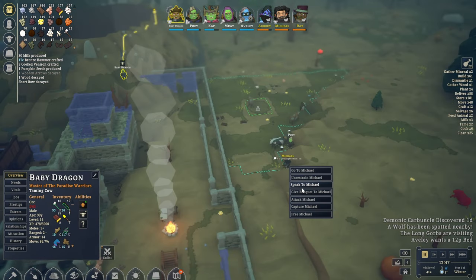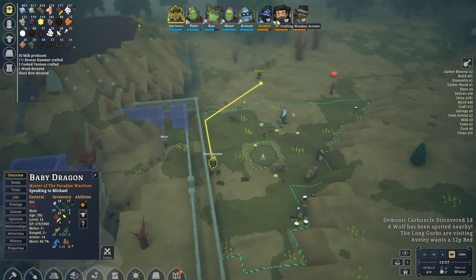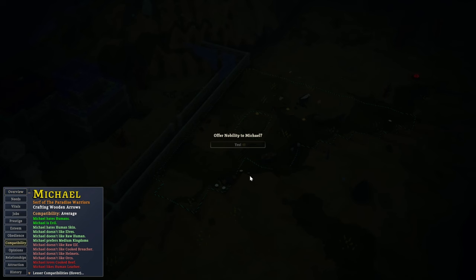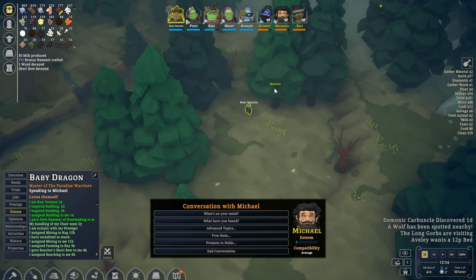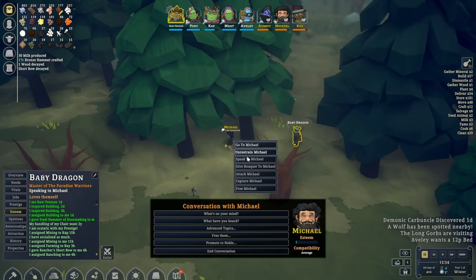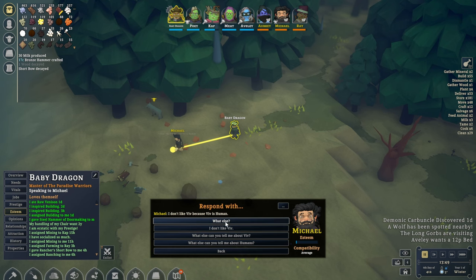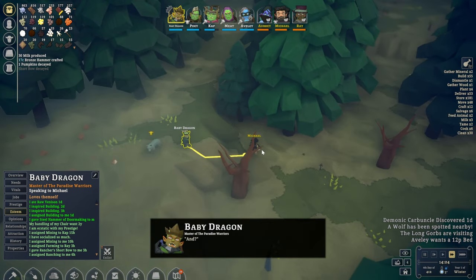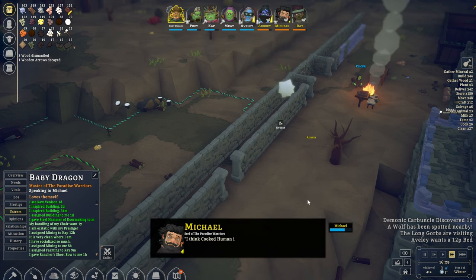Baby Dragon, why don't you go and speak with Michael? Maybe he can join the colony. Michael, stop running away — you're collecting some wood over there. Off you go, and we'll quickly see if we can promote to noble. You haven't treated me well enough? Are you serious? Okay, Michael's playing hard to get. Let's quickly go through this — increase his opinion. Yeah, it's pretty low. I'll try and increase the opinion; it's going to take a bit of time. There we go — I think Michael just started to like us.